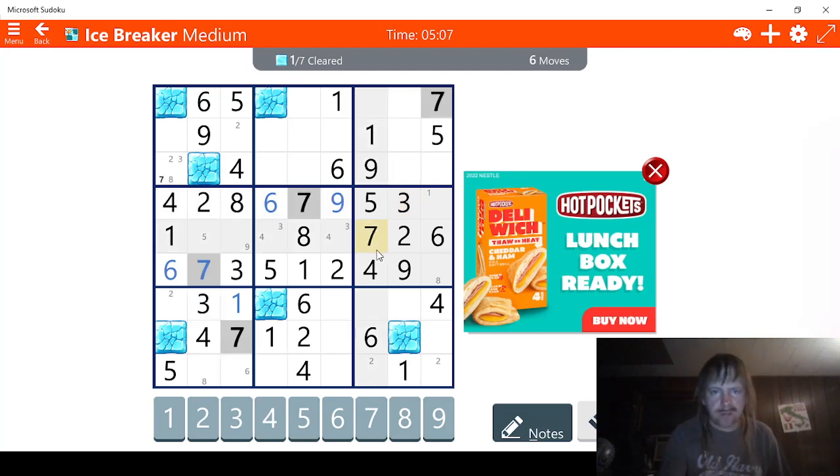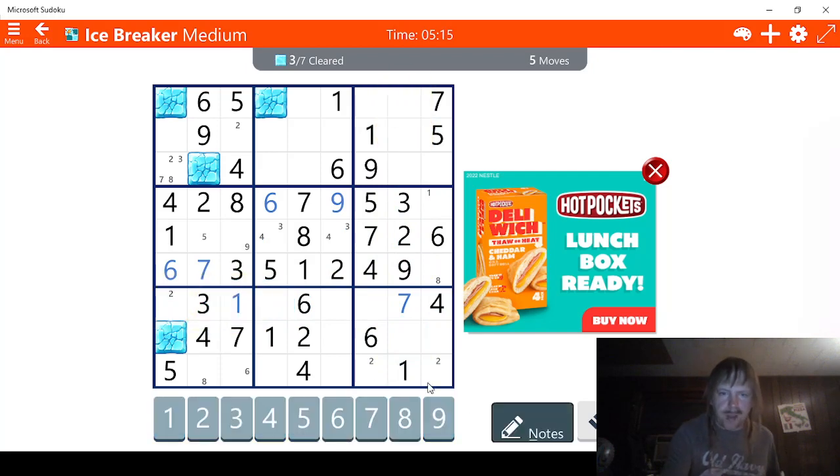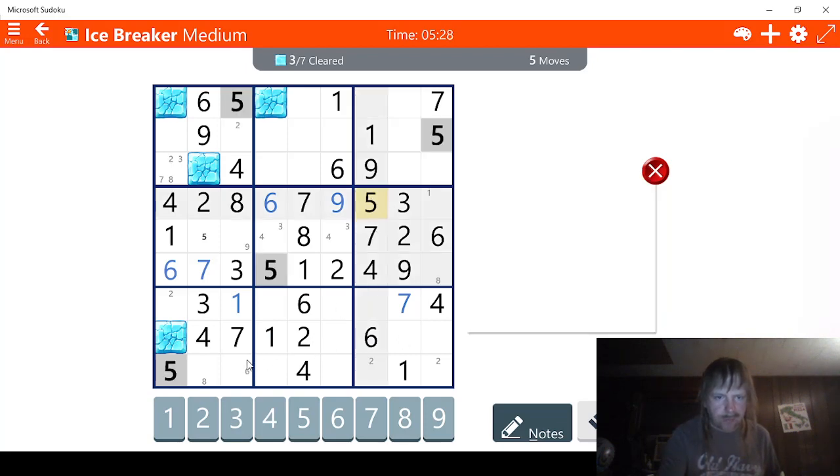Let's check sevens — maybe we can get lucky with sevens. Yes, this is seven right here. That's helpful. That means we can probably figure this out. Well, we know this can't be a three here and this can't be a three here, so there's two possibilities for three. Let's check fives — can we narrow down the fives? Kind of. This is a five right here.